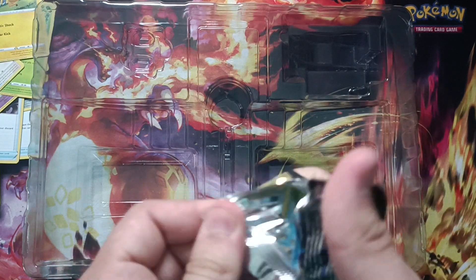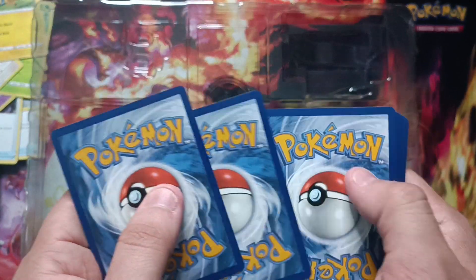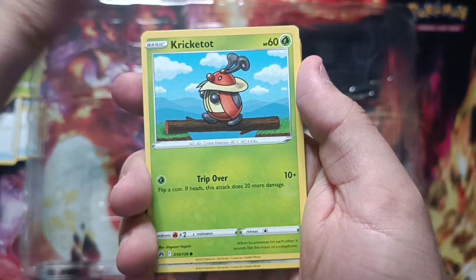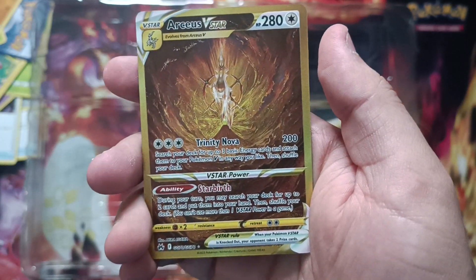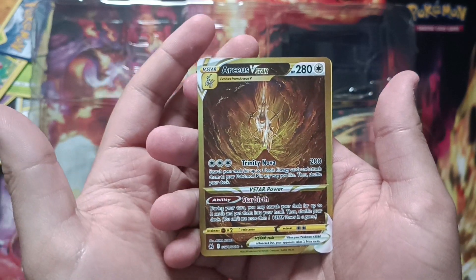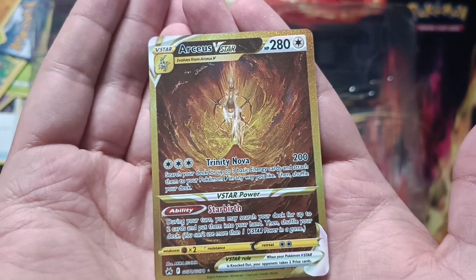Last booster pack — will there be something else? Or are we gonna get away with just one Dialga, which is quite enough. Luxio, Electric energy, Rescue Carrier again, Cricketot, Aron, Riolu, Starly, Scyther — oh my god, I can't believe this! No way — it's Arceus! Oh my god, what do you mean?! My hands are shaking! I actually found two Secret Rares inside one box! No way!